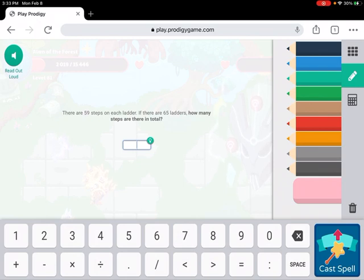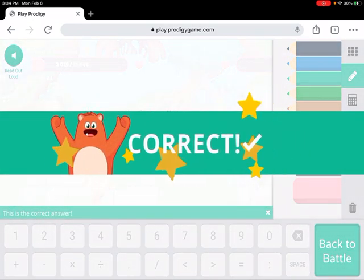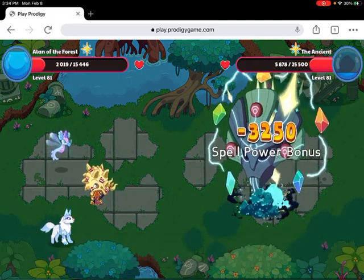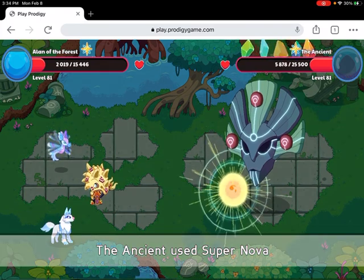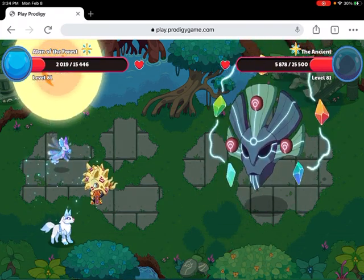Okay, let's use Falling Star Smash. 59 times 65 — oh my god, 59 times 65! Let's cast our spell now. Correct! Falling Star Smash Supernova! Oh, why didn't I heal myself?